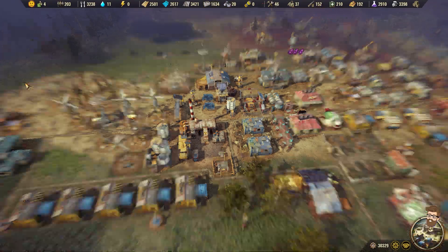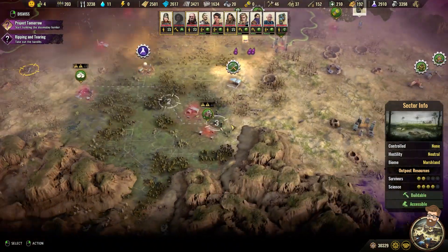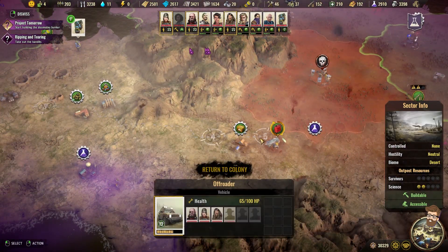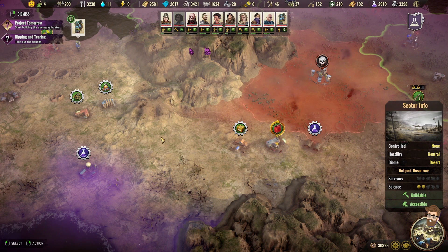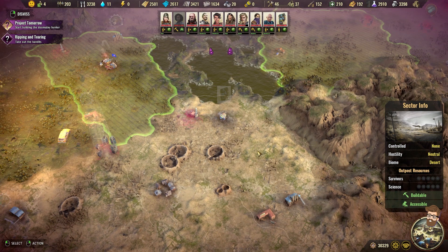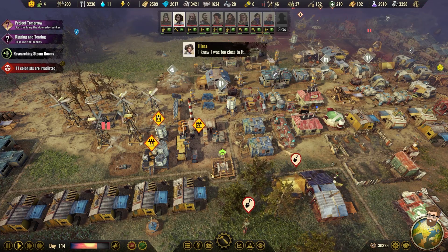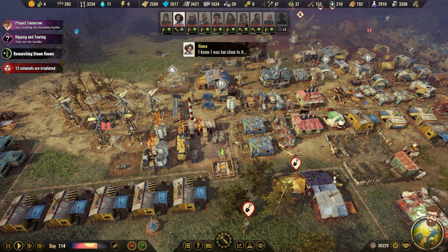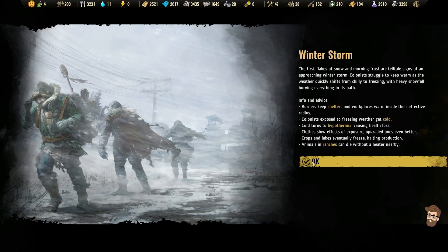Specialist healed — I need you to get in the car. It's going to take five cycles to arrive. Once the vehicle arrives, we'll be able to start gathering stuff. A settler has arrived on site to build a scavenging outpost — almost forgot about them. We're in a position where a Winter Storm is upon us.